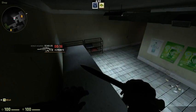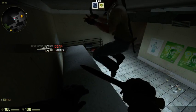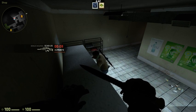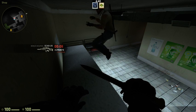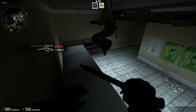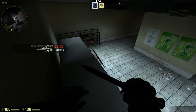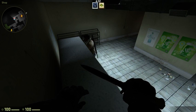You gotta jump and hold crouch when you jump up. Hold crouch and jump — jump in the air first. Jump in the air first and then hold crouch and hold forward. You gotta learn this jump because it's important, there's other places you jump. When you jump up...